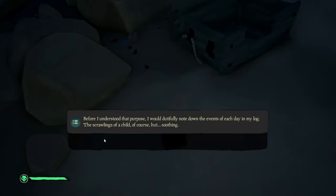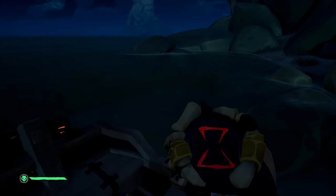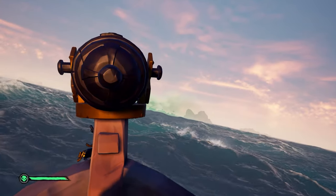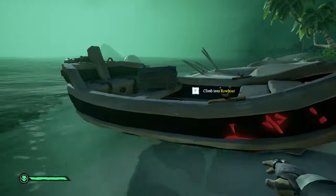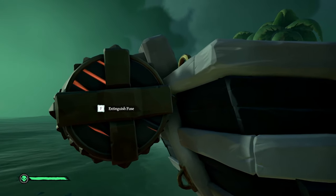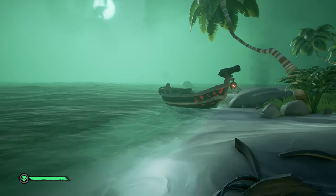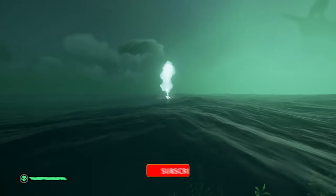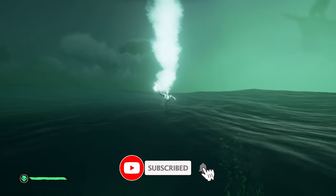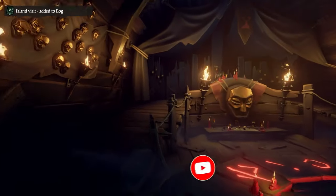Head back to your rowboat. If you pull out your compass it'll point you in the direction of Golden Sands — it's to the west, so row yourself to Golden Sands. Once you get there, park on the beach and fuse the barrel on the back of your rowboat. After it explodes you can get a mermaid and hopefully your ship is still there, so you'll be right at the Reaper's Hideout where you have to deliver the quest. If someone has sunk your ship you'll have to sail back to Reaper's Hideout to deliver the quest.